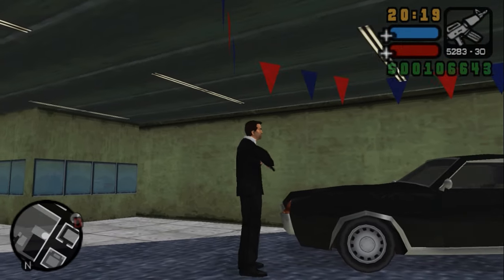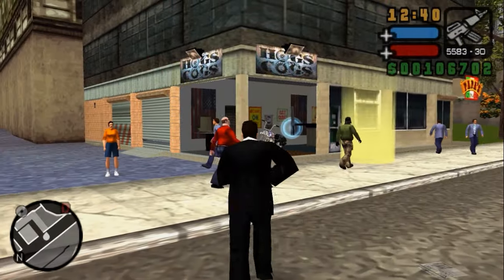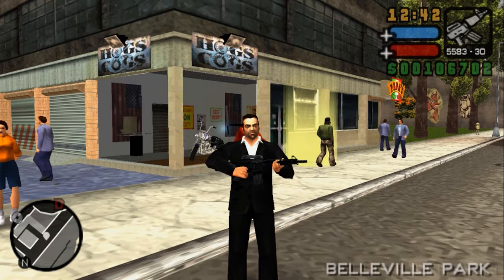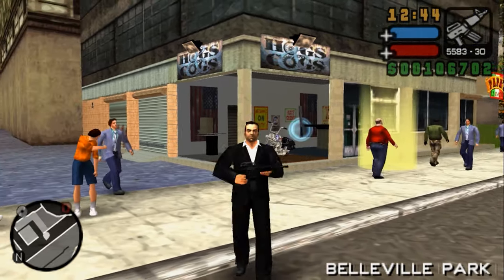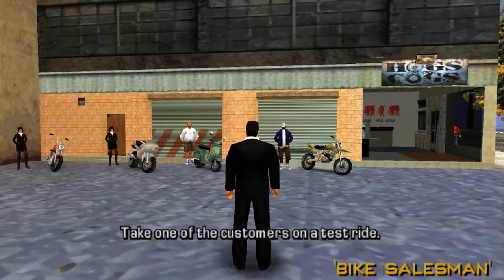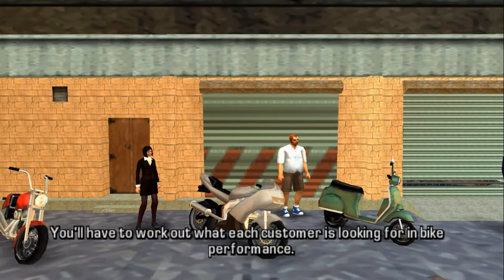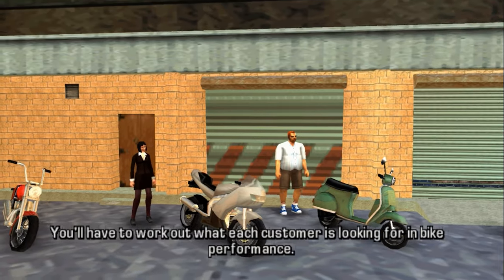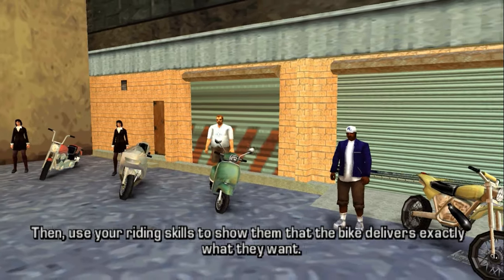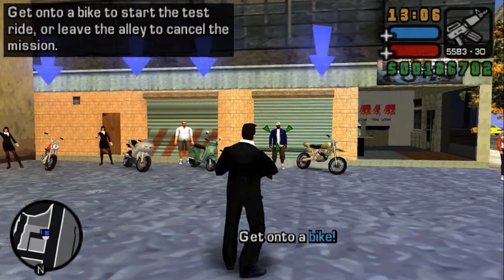That's it for this mission — let's continue on with the Bike Salesman in Stoughton Island. Welcome back. This is the Bike Salesman Challenge, located over here in the second island. It's a little bit different than the previous one but the same aspects are here as well. Take one of the customers on a test ride — you have to work out what each customer is looking for in bike performance, then use the riding skills to show them that the bike delivers exactly what they want.